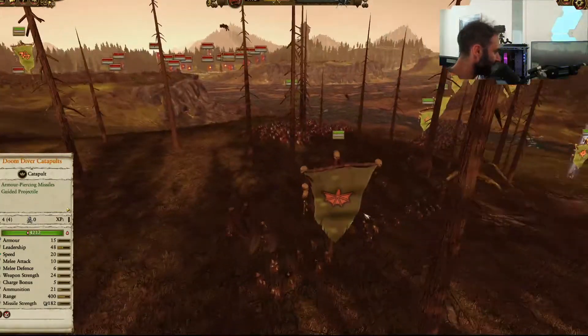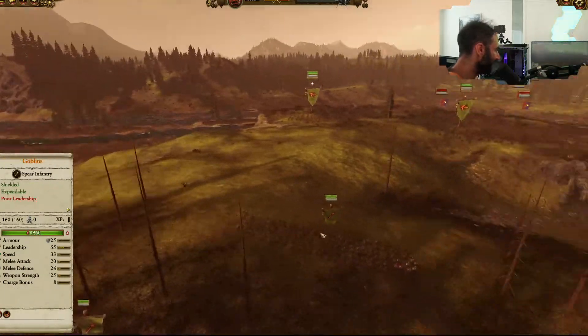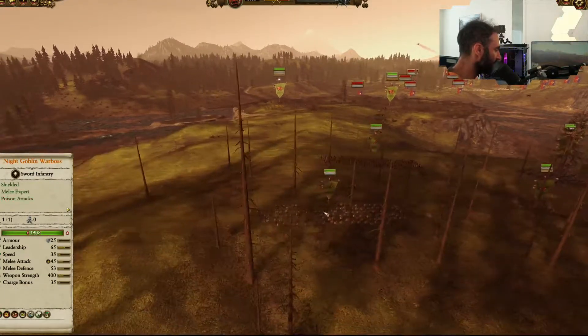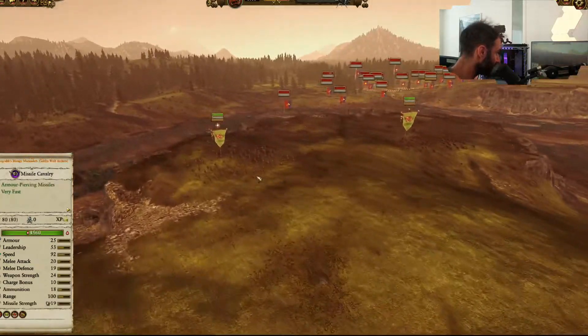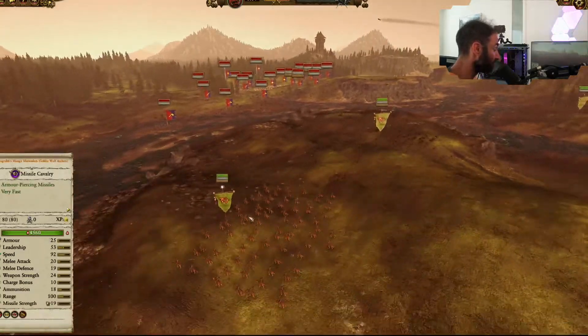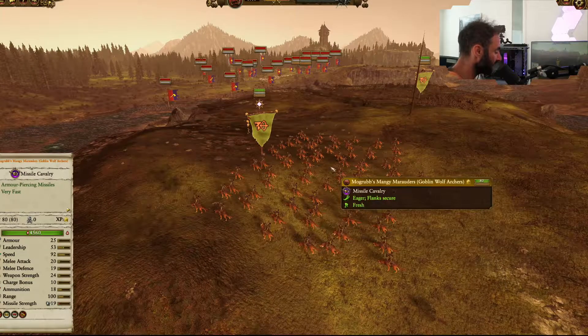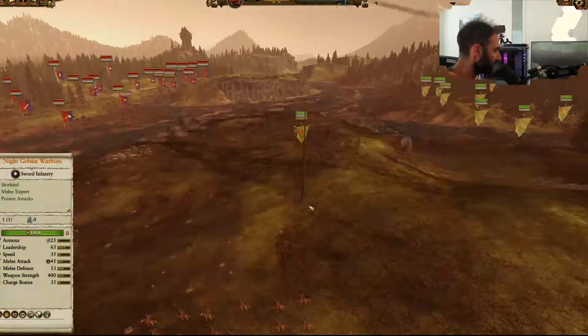One unit of Doom Diver Catapults — you can't play the Greenskins without bringing them. And then on the left-hand flank, protected by some Goblins with Spears, and our skirmish units over here, one being the Regiment of Renown Goblin Wolf Archers, which I really like. The reason why I like them is because they're armor-piercing, they can fire while moving, they have a 360-degree fire arc, and they're cheap.